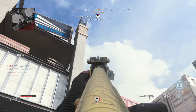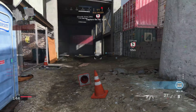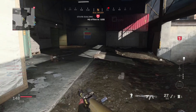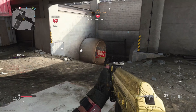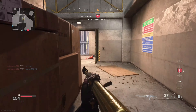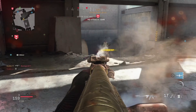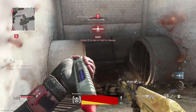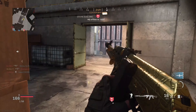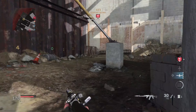Someone actually accused me of cheating earlier, which was quite interesting — people always say all kinds of stuff when they're angry. Remember to shoot down counter UAVs to help the team out. You really need to see where you're going on this map and just play smart. You can get streaks with any gun — it's really beneficial to try out different guns and you'll enjoy the game much more.